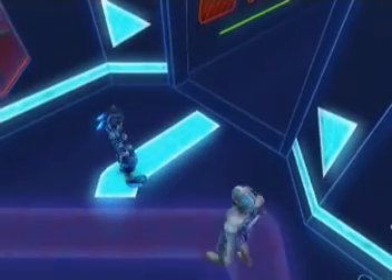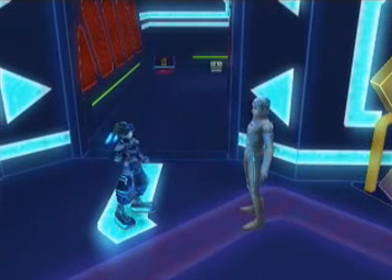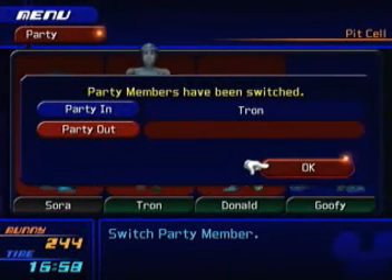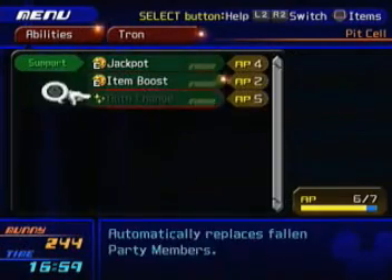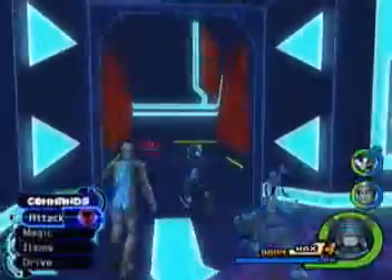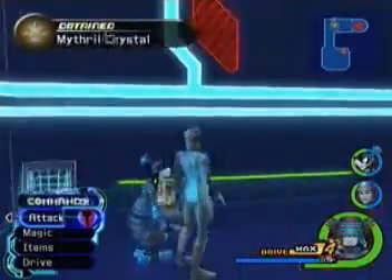So we take Tron with us — we have a new party member, Tron. I'm actually going to take Goofy over Donald this time, and his very few abilities. We'll only do that soon enough though. A couple chests here — we of course have the Pit Cell area map. Always gotta have a map. I also get an Info Crystal.